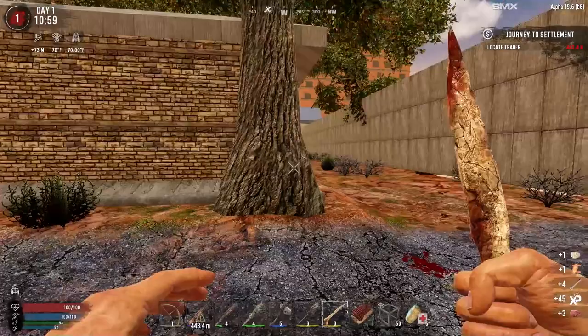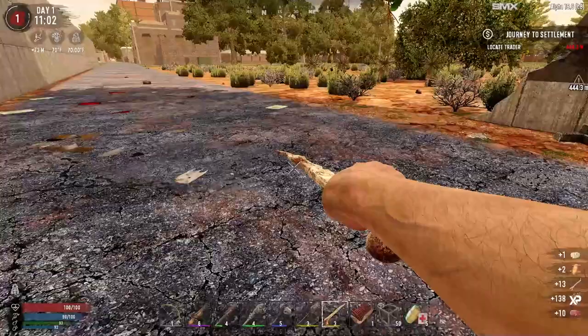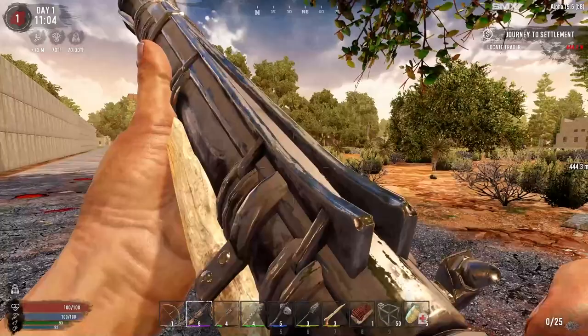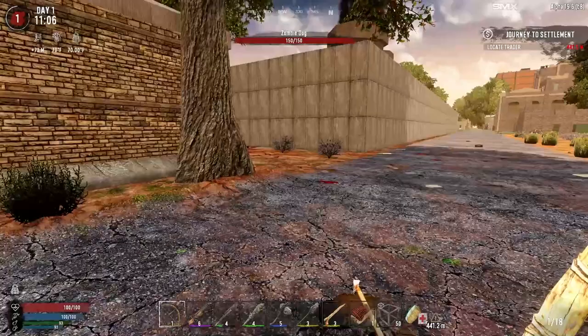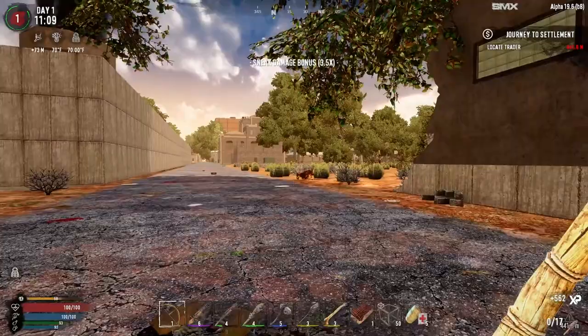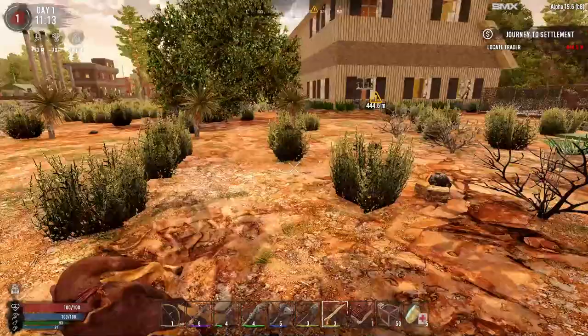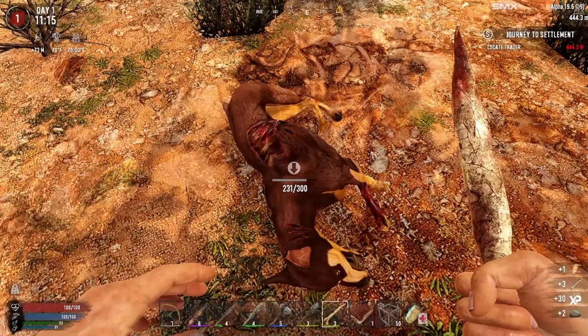We've got the desert — a little bit of desert right here. We're going to creep through there and get a little bit more of the aloe if there's some more. Keep an eye around — always worried about early game something rushing us. There we go. Is that a dog? That is a dog. Zombie dog, 150 health. Got him. We actually took him out. I'm as surprised as you are. Got the blunderbuss ready just in case. We took a dog out day one. Unstoppable.